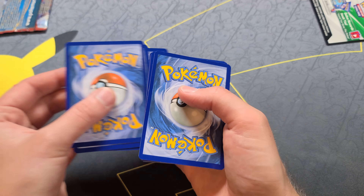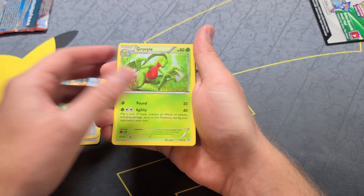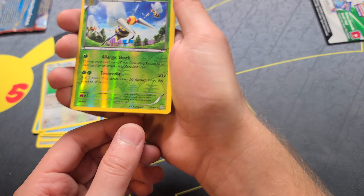Now if you did this correctly, when you turn it over you should see some uncommons — three uncommons — which is going to be the diamond symbol down here, so there's one, two, three, followed by your commons which has a little circle right here.